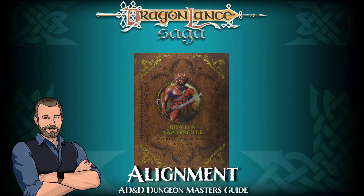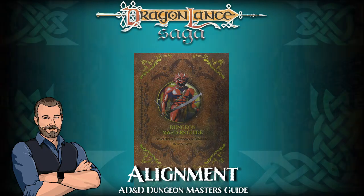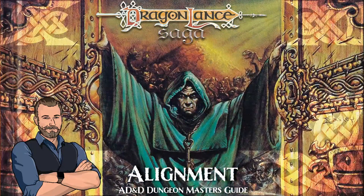Alignment. Alignment describes the broad ethos of thinking, reasoning creatures — those unintelligent sorts being placed within the neutral area because they are totally uncaring. Note that alignment does not necessarily dictate religious persuasion, although many religious beliefs will dictate alignment. As explained under alignment languages, this aspect of alignment is not the major consideration.